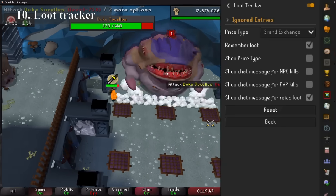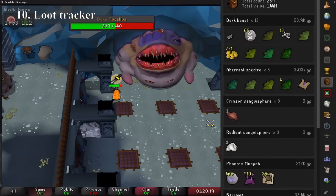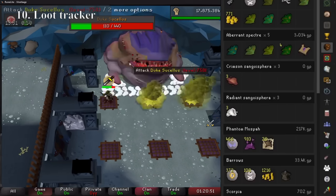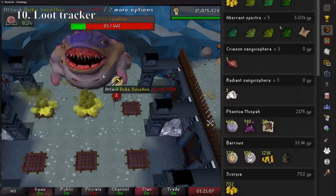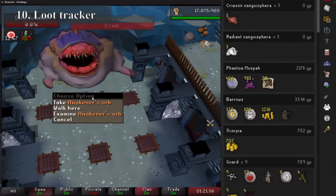In 10th we have the Loot Tracker, allowing us to annoy other players when we get that expensive item on our 5th kill, or cry if we don't have it on our 500th kill. We can get drop rates from the wiki and entire loot tables, yet there's something good about just having our own personal loot record from any creature that we kill.